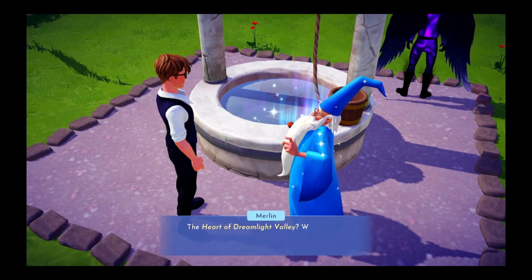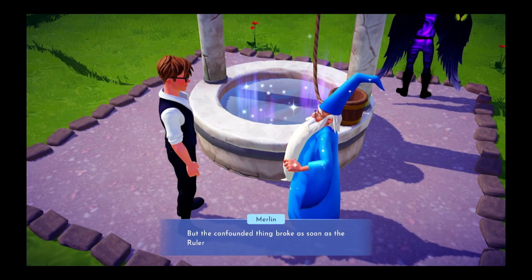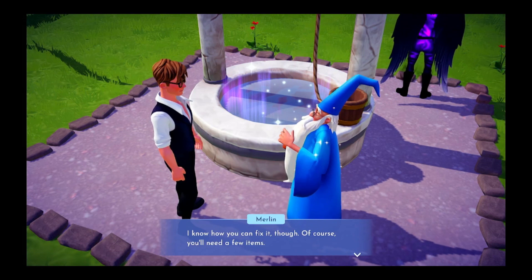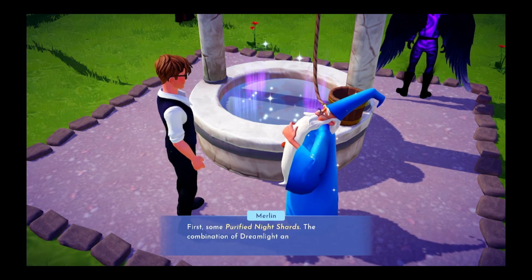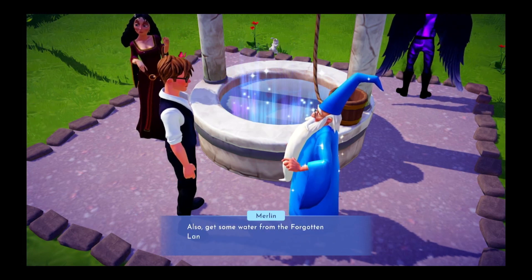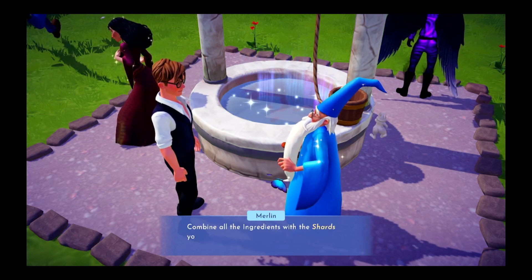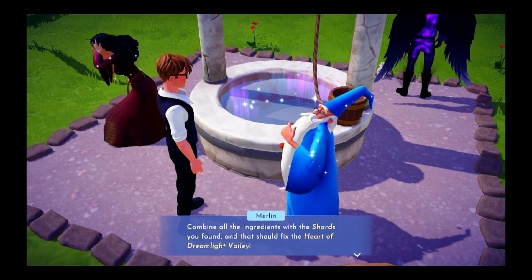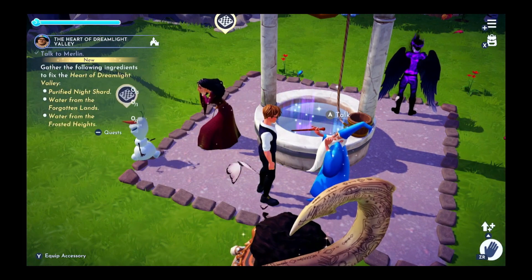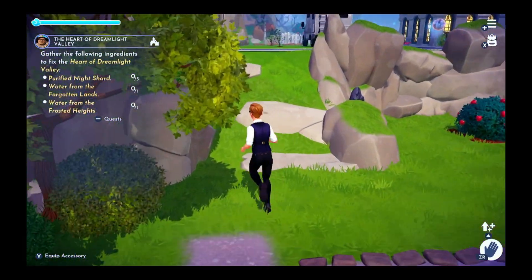The Heart of Dreamlight Valley? What a marvelous idea. It's a protection gem, you know, but the confounded thing broke as soon as the ruler disappeared. I know how you can fix it, though — you'll need a few items. First, some purified night shards. The combination of Dreamlight and dark magic will restore the heart. Also, get some water from the Forgotten Lands and the Frosted Heights to balance and stabilize the magic. Combine all the ingredients with the shards you found, and that should fix the Heart of Dreamlight Valley. Three purified night shards, and going to the Forgotten Lands and Frosted Heights.